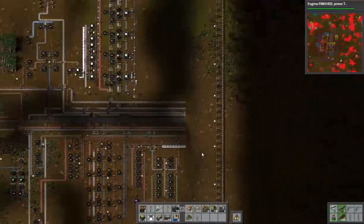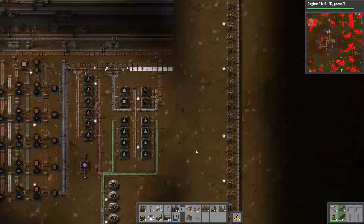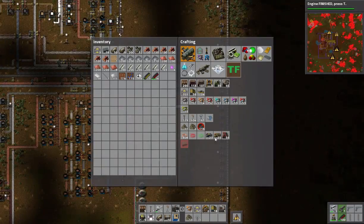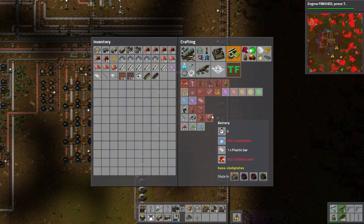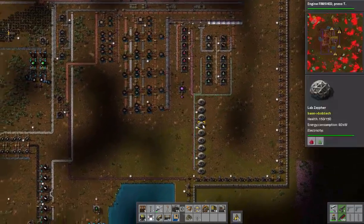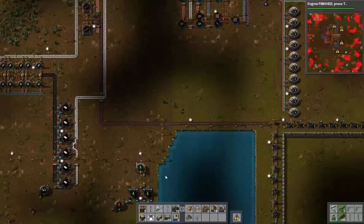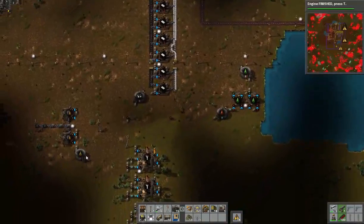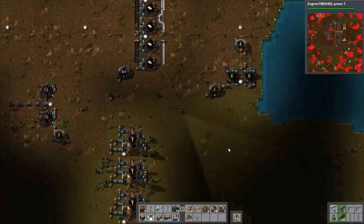Now I'm looking at blue science — I'm going to need one more thing in order to get blue science off the ground, and if you guessed that was batteries, you are right. So batteries need lead, plastic, and sulfuric acid. Look at all the giblets over here — that's a lot! Lubricant's full, heavy oil's filling up, light oil's fine, petroleum gas is full — those are all good things.